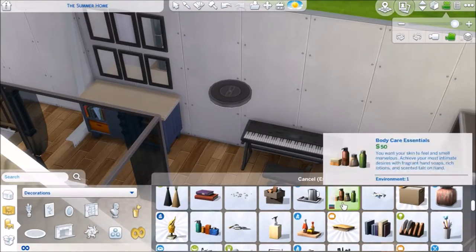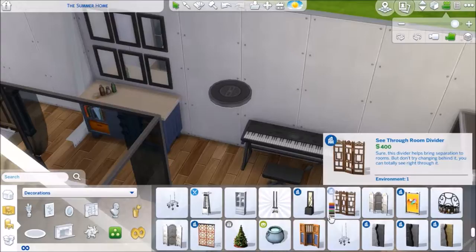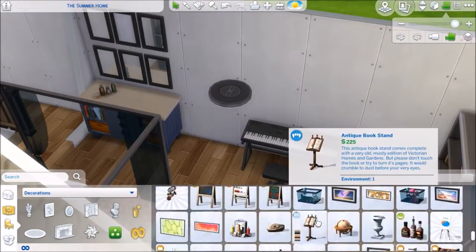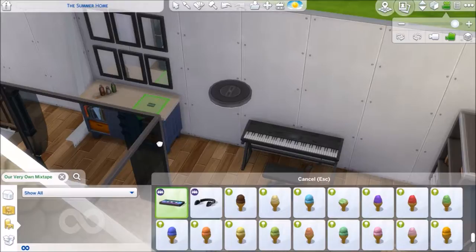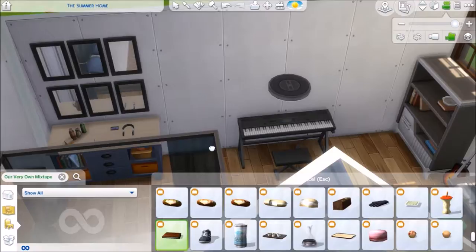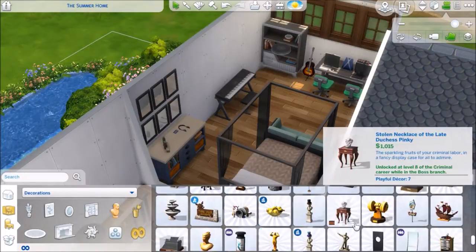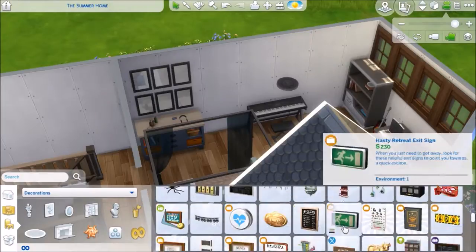I also managed to fit a little piano, which I was really happy about — I love that they gave us the electric pianos. Here I was trying to find clutter to put on his dresser — mainly a mixtape because it was music related — and then I found those headphones, which was perfect. We have those earbuds now with the new stuff pack, but I didn't use those in the build — I figure we'll actually make him buy them since it's the kind of thing he'd spend his money on.